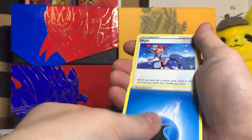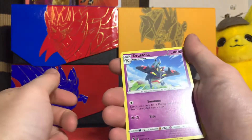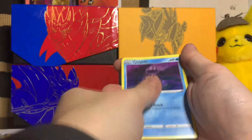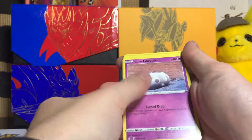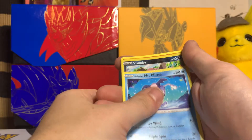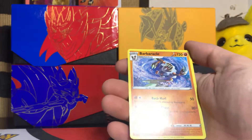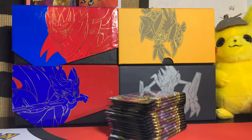Water energy, Skyla, Luxio. Dracloak — haven't pulled that one yet — Temple, Vullaby, Corsola, Toxel, Galarian Mr. Mime. Vullaby reverse holo and regular rare Barbaracle. I don't know why I mispronounce that every time.